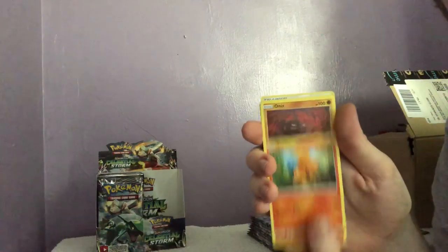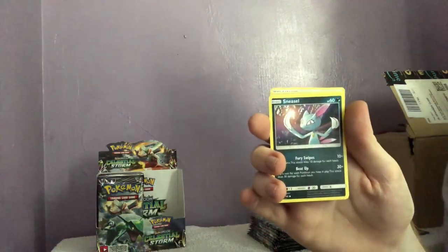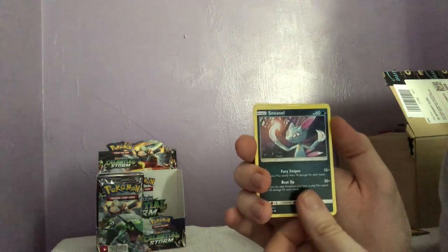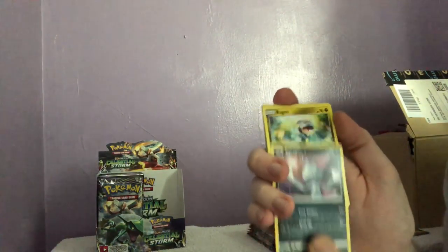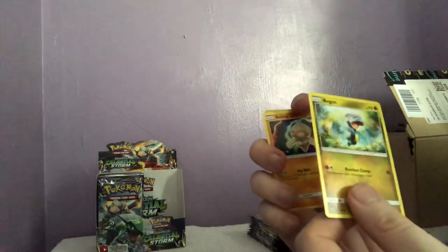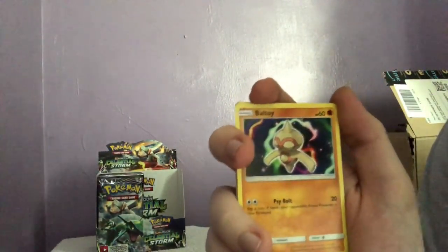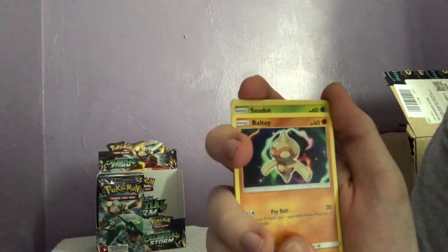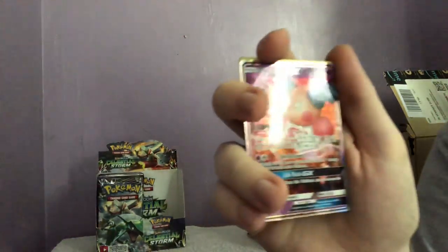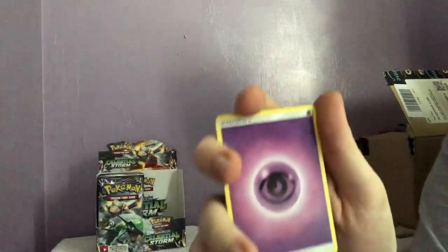We have a Torchic, an Onix, a Karp, an Omanyte. We have a Sneasel I think — I'm very bad with reading. A Bagon — an artwork of that, Jesus, I am bad with these cards. A Baltoy, a Seedot again as reverse, and a GX Mr. Mime — our first GX — and a psychic energy.